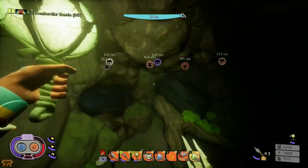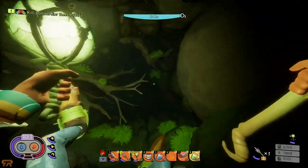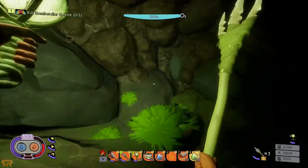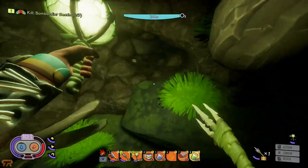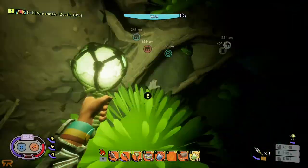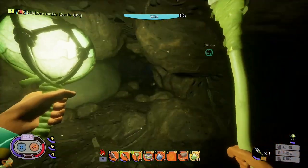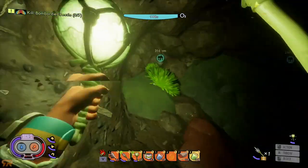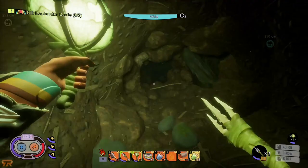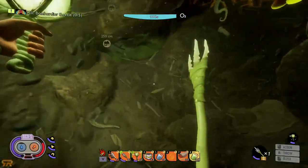We came in from right here — this is the tunnel we came in from, just so you don't get turned around. You can see there are pebbles and a few pieces of clay in here, but the tunnel straight across from where we came in leads out to the next area. There's a bit more clay in here; honestly it's not the best place to collect clay just because of oxygen constraints.